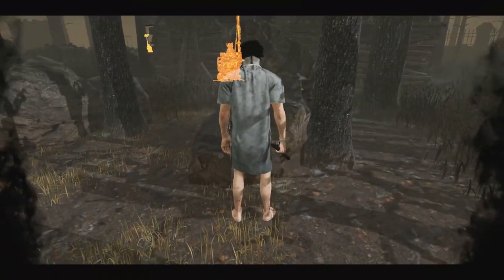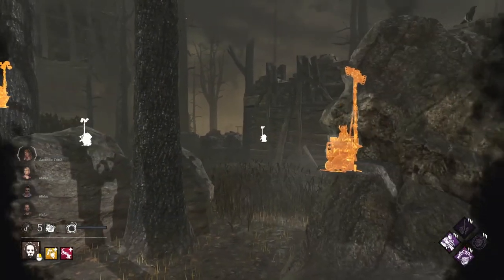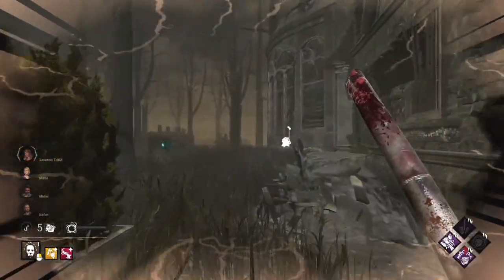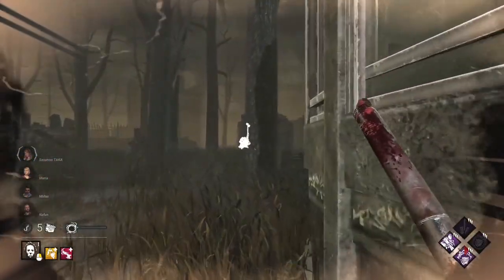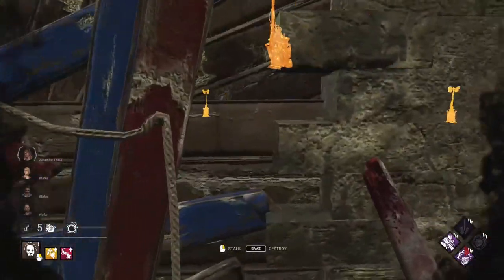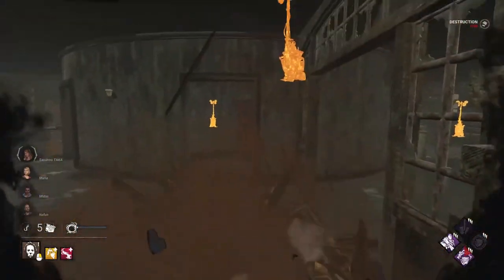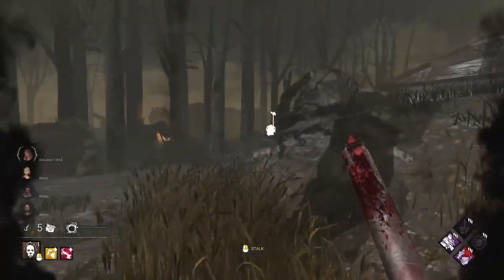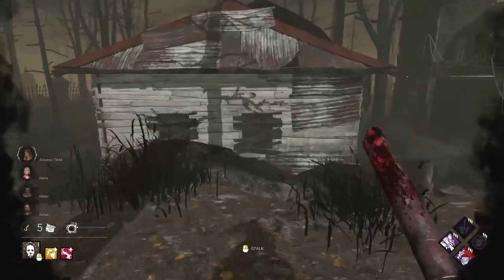All right. We're on Disturbed Ward right now. Nice. Hit the rock for good luck. Try and get that first bout of speed. I think I'm going to open this. This is actually, from what I can imagine, quite a good map to play this build on. Still looking for that first survivor. I saw some crows — I wonder if maybe somebody's over here.